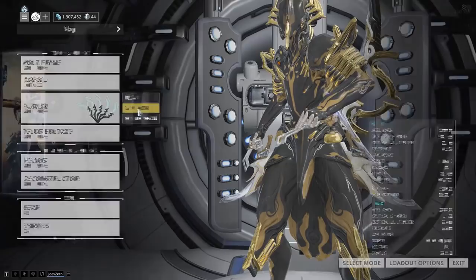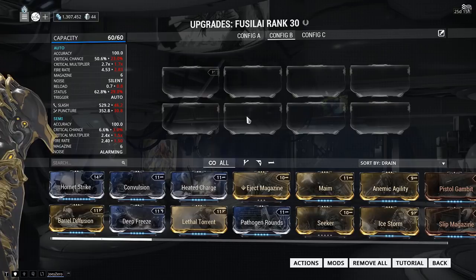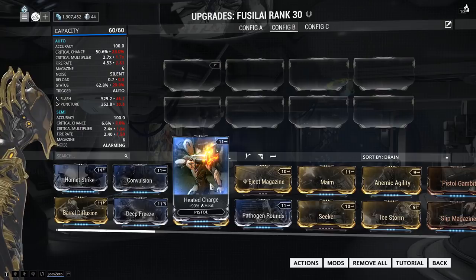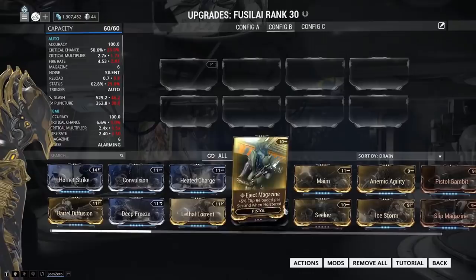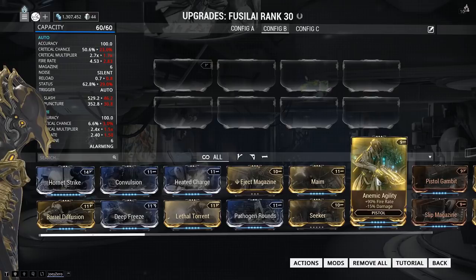Just to let you know, if the polarity does not match — if for whatever reason you didn't plan your Formas correctly and a mod doesn't match the Forma — it will actually cost you more drain. The way it's calculated: the mod's total drain increases by an extra quarter rounded to the nearest integer. For example, a mod with 11 drain — 11 divided by 4 gives 2.75, close to 3, so the drain increases by an extra 3 points. For a mod with 9 drain, 9 divided by 4 gives 2.25, closer to 2, so it increases by 2, giving you 11.